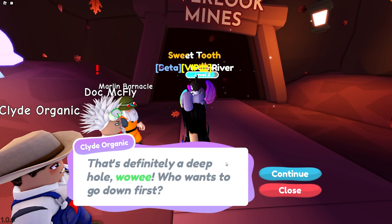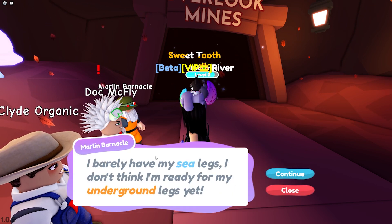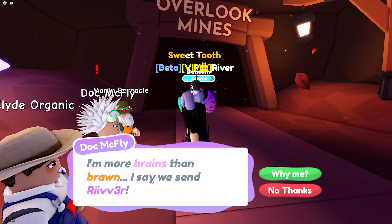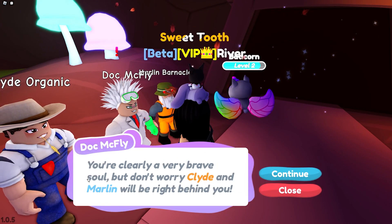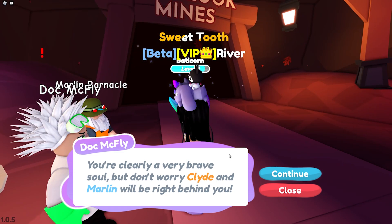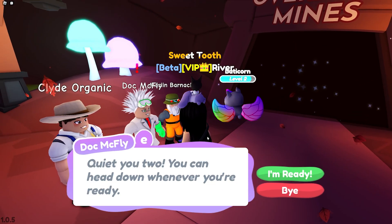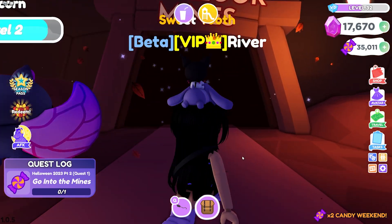That's definitely a deep hole. Who wants to go down first? I guess we'll go down first. I barely have my sea legs - I don't think I'm ready for my underground legs yet. I'm more brains than brawn - I say we send River. Okay yeah, let's just send me down there. You're clearly a very brave soul, but don't worry, Clyde and Marlin will be right behind you. Okay, quiet you two - you can head down whenever you're ready.